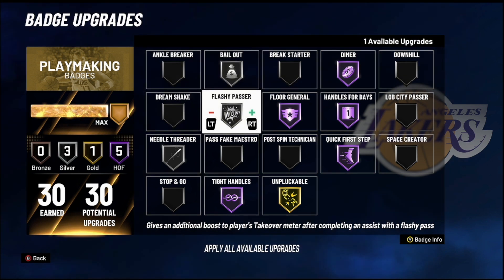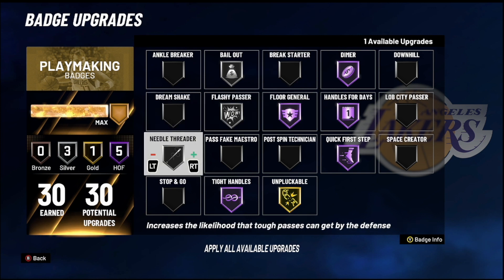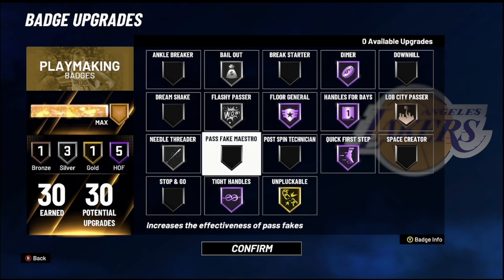The next one is Flashy Passer — I put it on silver. This gives a little boost whenever you hit teammates with a flashy pass to push them toward their takeover. These are more bonus badges for people with a lot of playmaking badges. I rock it on silver to help my team get to their takeover as quickly as possible. Last but not least, I like to put a little something on Lob City Passer — lobs are overpowered this year, and this can be a bailout play. I put bronze on Lob City Passer to help the squad out.